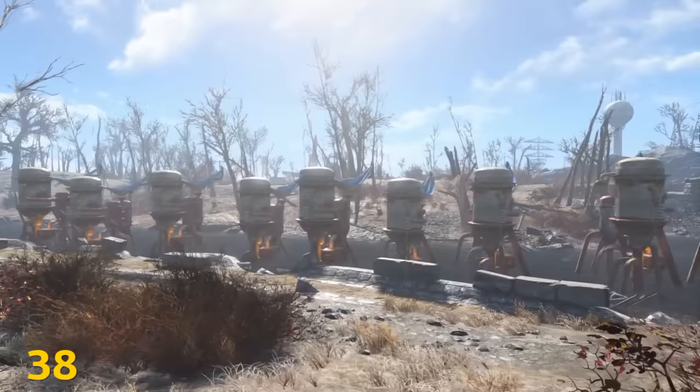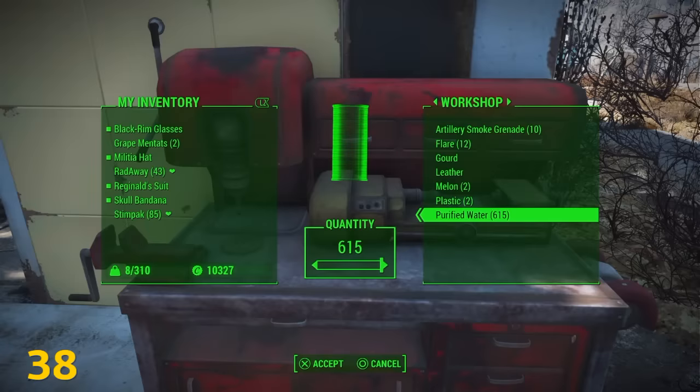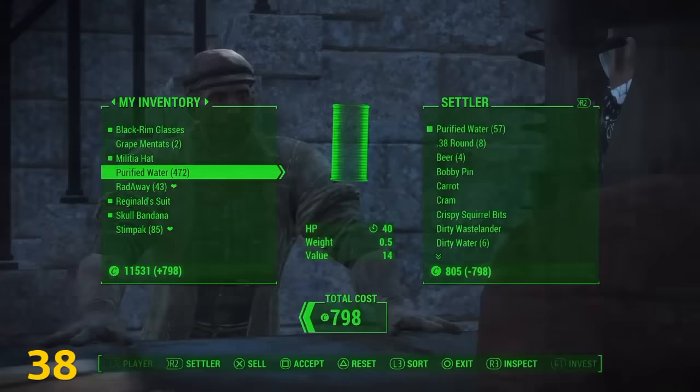This is a great way for making caps. Place 20 water purifiers at Sanctuary Hills Settlement, come back after a while, and you'll have around 615 purified water. Take all that and go around to vendors and start selling it. It's better if you've invested in them so they'll have more money and you won't have to go to as many vendors.